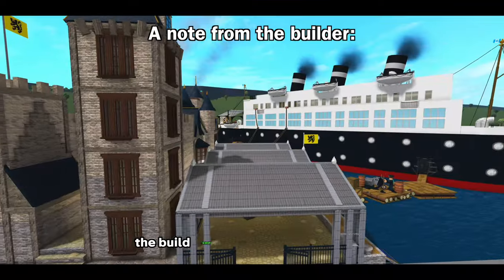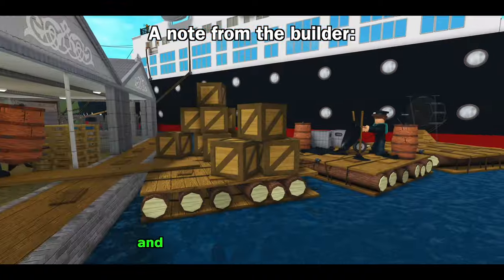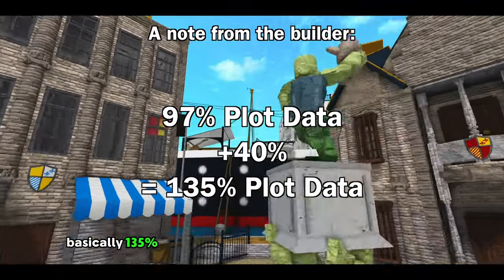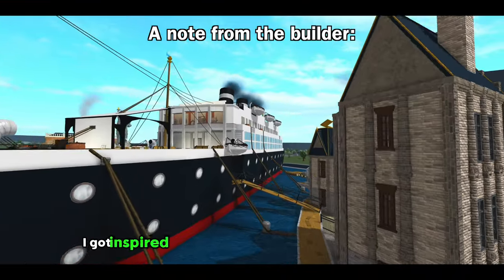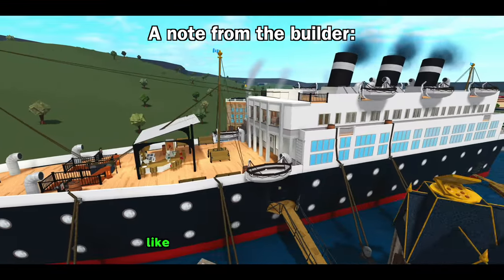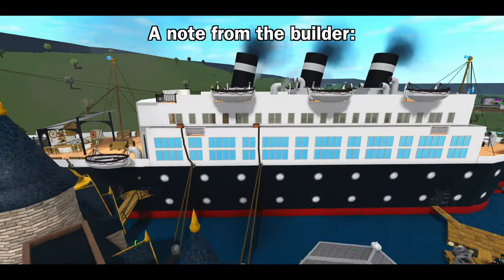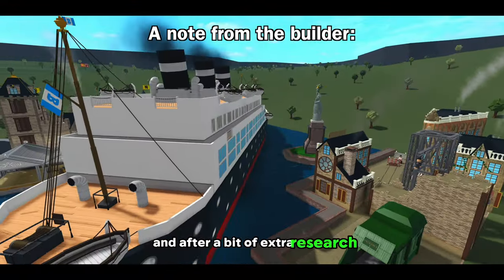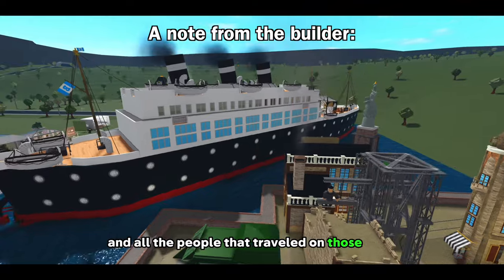A note from the builder: the build costs 1,778,526 blocks per gash and is 97.3% plot data with plus 40%, so basically 135% plot data. Thank god I have my new computer. It took around two months to build. I got inspired when I went to the Red Star Line Museum when I was in Antwerp. I was working on a Titanic-like build to test my building skills, so I figured why not change it from the Titanic to Belgian land — an underrepresented Red Star Line ship. The museum really intrigued me and after a bit of extra research, I knew that I wanted to show the story of the Titanic that didn't sink and all the people that traveled on those ships.